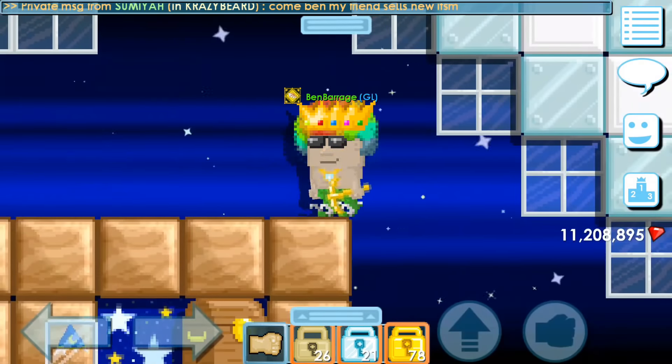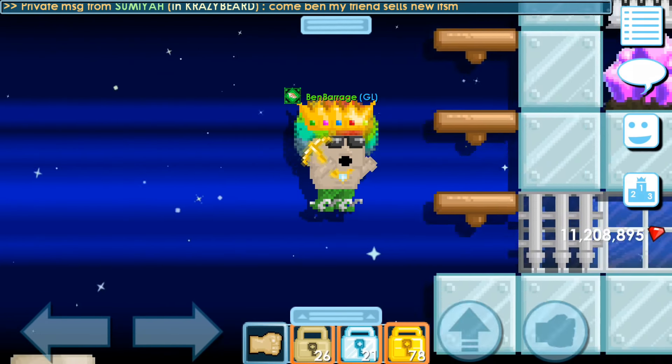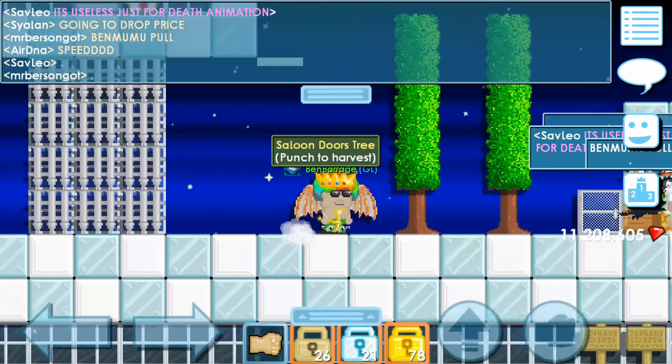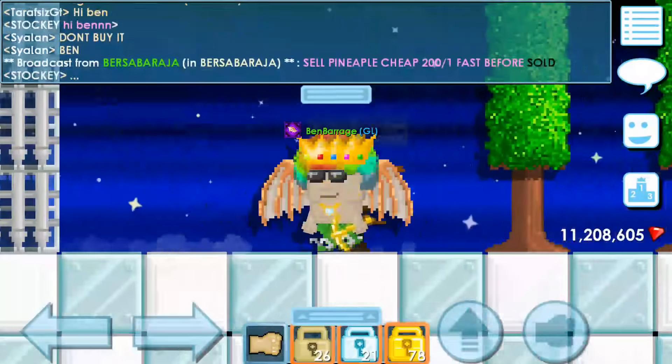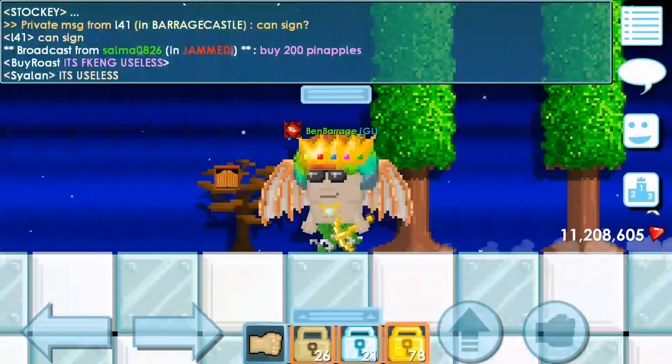Let me just ask a few people to see if I'm right. Later we're going to buy the new hammer — the Pristine Hammer. I just asked a bunch of people and apparently yes, they make you go faster, and that's all. People are saying that the price is going to drop because it's so useless.